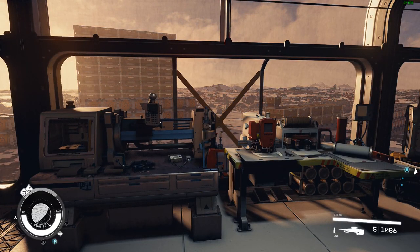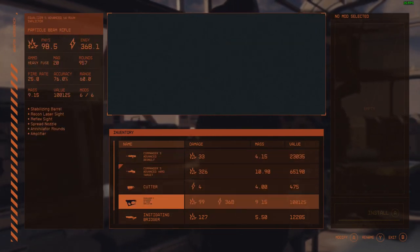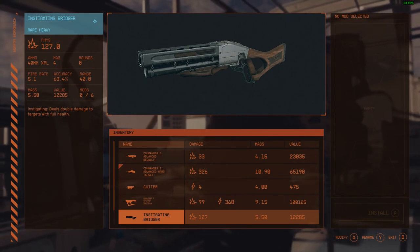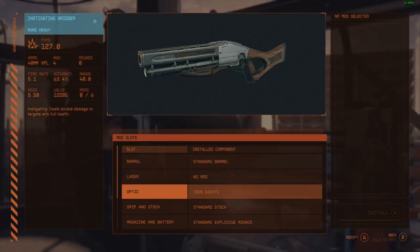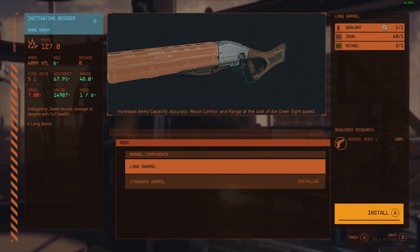The first thing I'd like to do is show you how you can add mods to an existing legendary item. So we have to go to our weapon workbench, and I'm going to be working with this instigating Bridger. This is a rare item — it has the instigating trait attached to it. I can select this weapon and make mods to it just as I could any other weapon. For example, if I wanted to change the barrel to the long barrel, I need one sealant, one iron, and one nickel, which I have in my components.